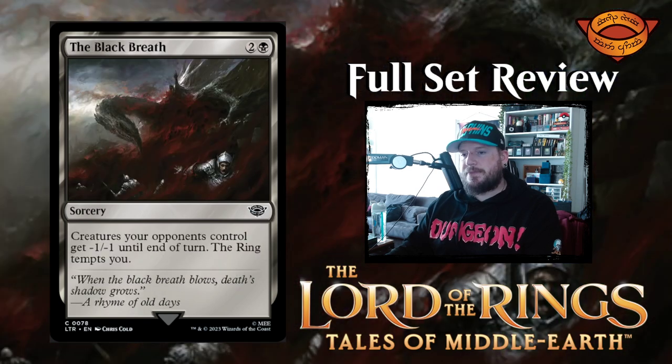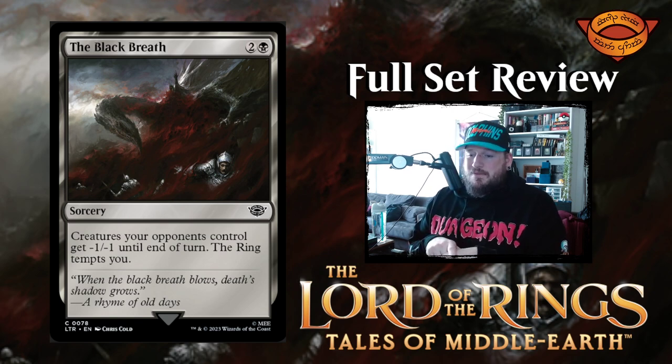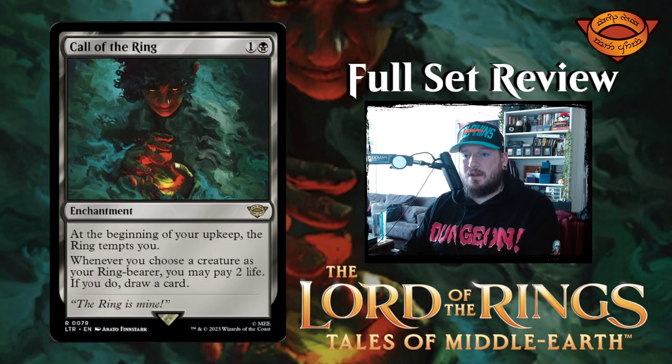Next up we have The Black Breath — two and a black for a sorcery. Creatures your opponents control get minus one minus one till end of turn, and the ring tempts you. That's really expensive for only minus one minus one. Not great — the ring tempting you and sorcery speed also not great. Yeah, that's subpar.